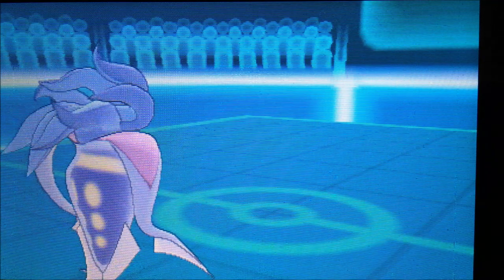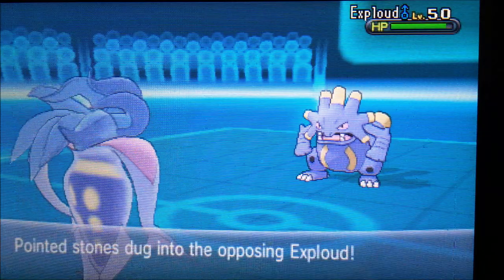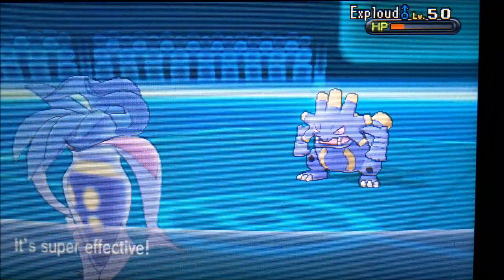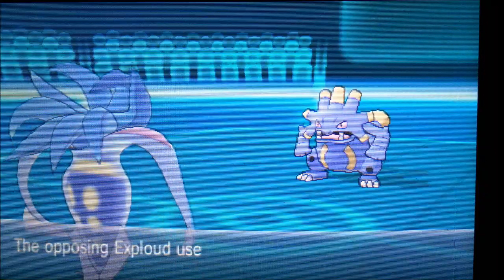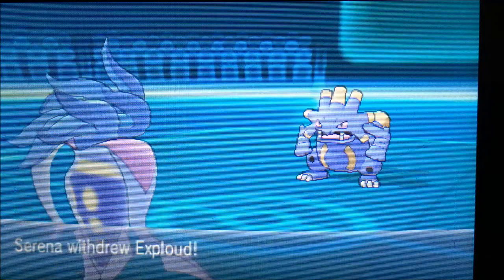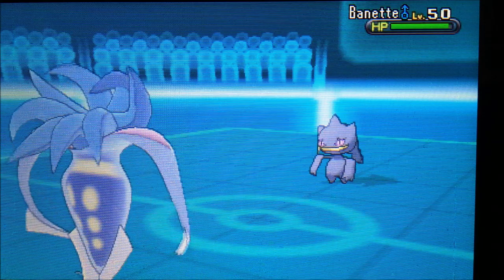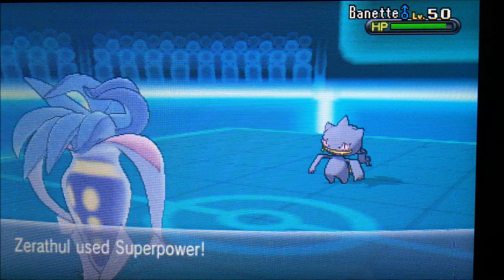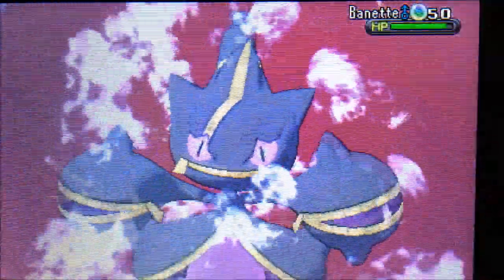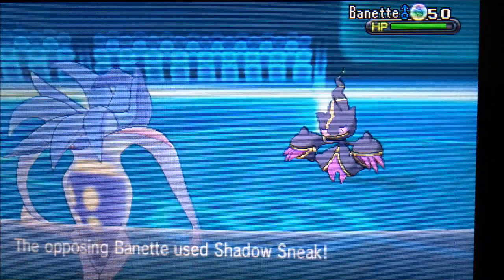I'm in something of a pickle now, facing Exploud. I'm surprisingly able to outspeed it, but he's a Specs Exploud with Boomburst. Guys, I have a secret: my Malamar is awesome — it can deal with those Specs hits. Superpower is my move, and Malamar does great. He makes an excellent play switching to Banette, and I go for Night Slash because I can take it out regardless of my Attack boost.